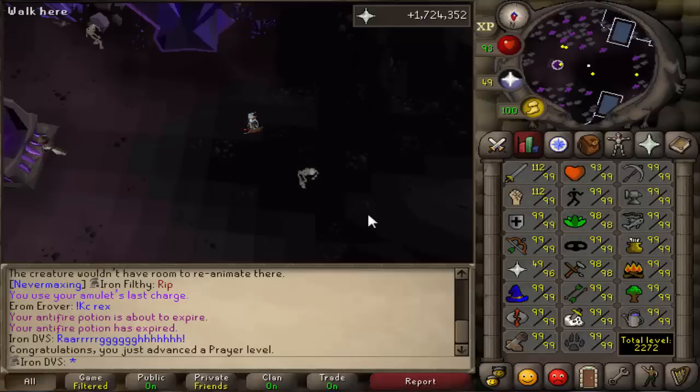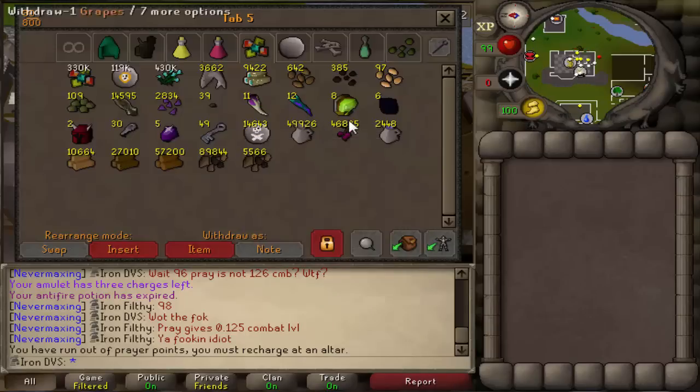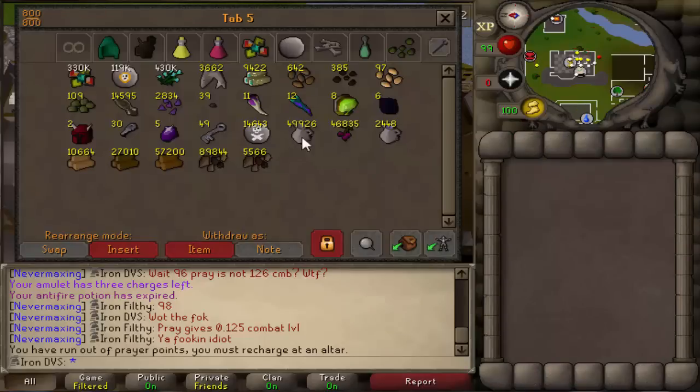Only five levels left — going to be grinding out prayer for the whole next video as well. What I'm actually going to do right now is take a little break and gain some easy levels by using up all my grapes. They introduced jug packs you can buy, so I was able to buy around 50k jugs in maybe half an hour. I have all these grapes left over from Zulrah, and this will get me probably about 9 mil cooking XP. It's pretty AFK and it won't take that long — probably about a day and a half.